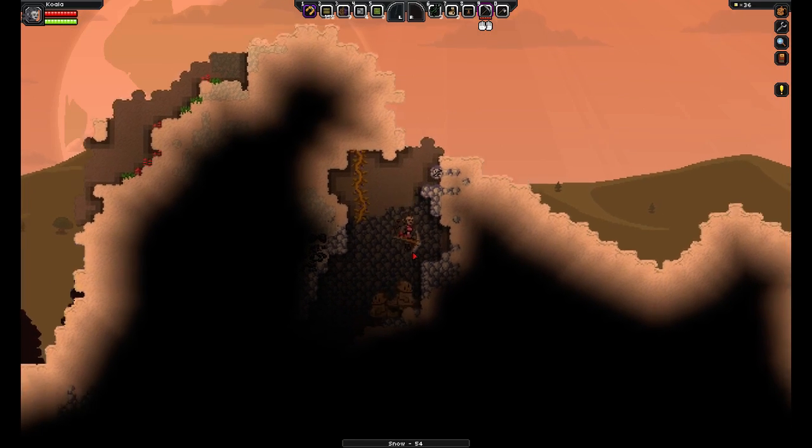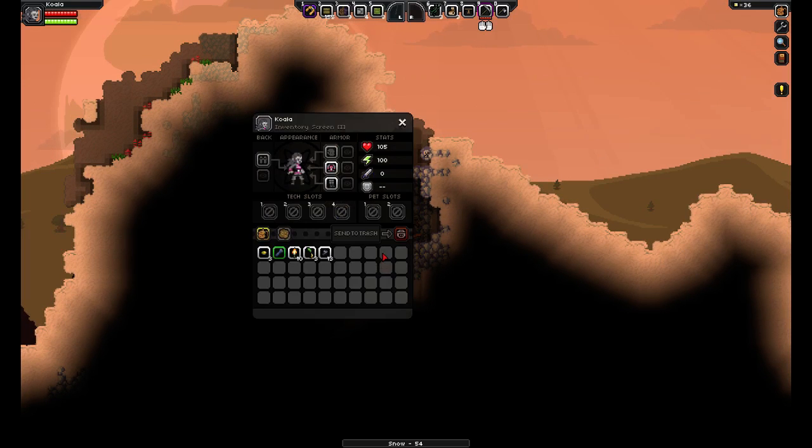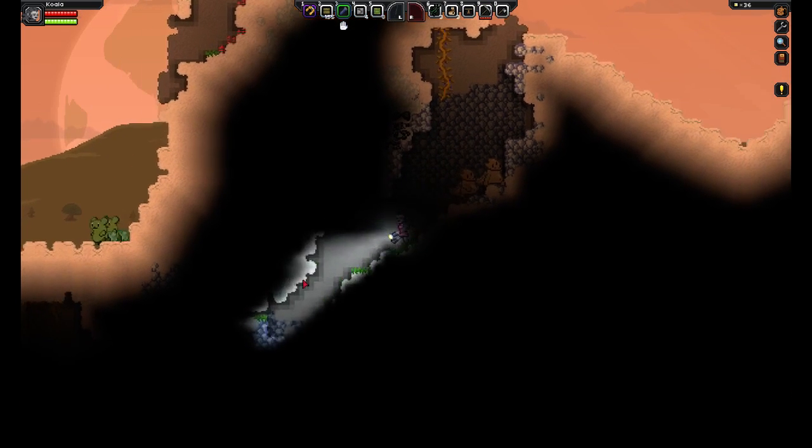I can hear something in there that doesn't sound very happy. I do have a flashlight somewhere — there it is. We'll put that on slot three so we can see a little bit with the flashlight.